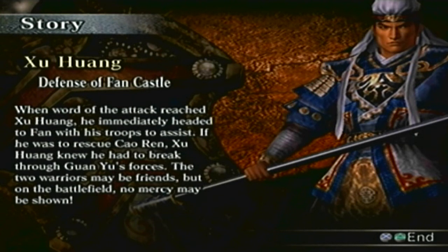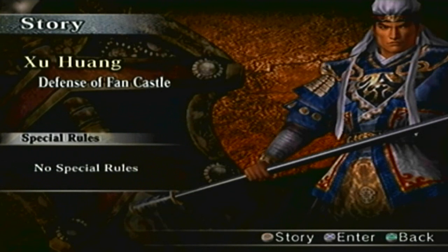When word of the attack reached Xu Huang, he immediately headed to Fang with his troops to assist. If he was to rescue Cao Ren, Xu Huang knew he had to break through Guan Yu's forces. The two warriors may be friends, but on the battlefield, no mercy may be shown. Alright, so here's the next lesson scenario — the Xu Huang scenario, the Defense of Fang Castle — and the special rules. Well, there aren't any, so we're good to go.